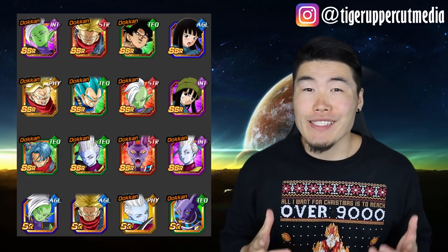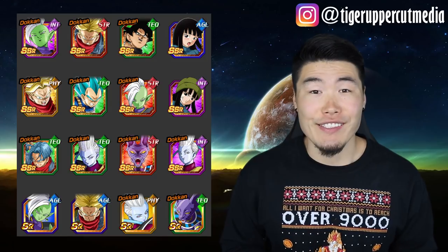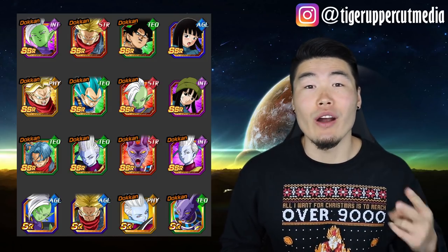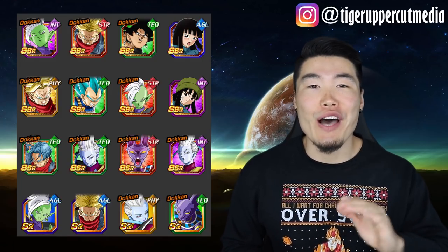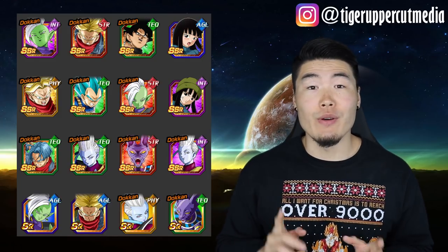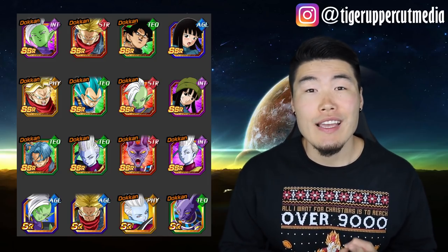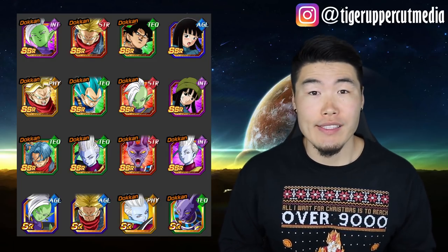There's not much to be excited about here besides the LR Black, but that's to be expected with these kinds of banners. Of course, all the other LRs besides LR Gogeta and LR Vegito are also on this banner as unfeatured units, but that's true of all non-Dokkan Fest banners. To be fair, INT Zamasu and STR Rage Trunks are both very solid units, and INT Whis and Physical SSJ Trunks are also great support units.